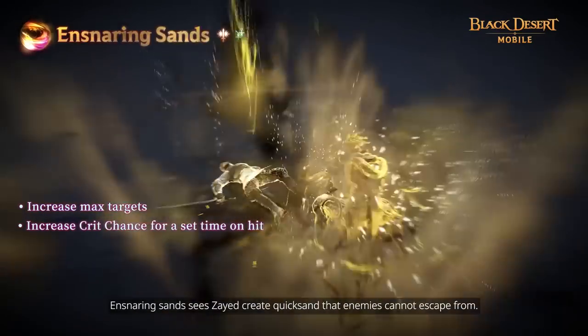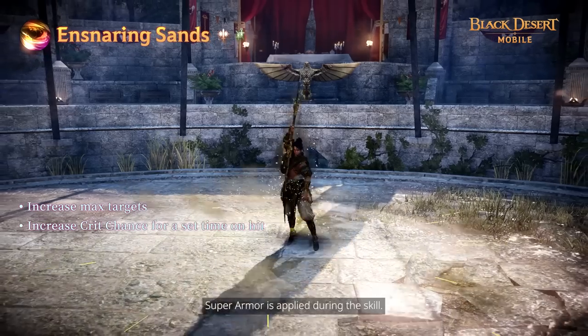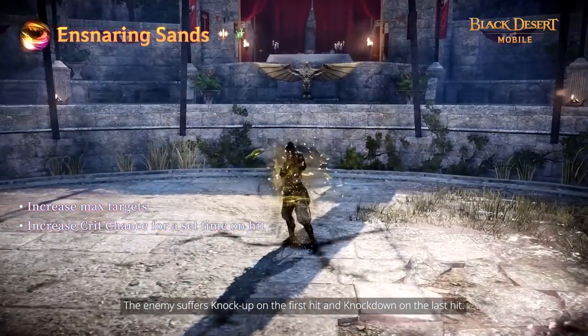Ensnaring Sand sees Zade create quicksand that enemies cannot escape from. Super Armor is applied during this skill. The enemy suffers knockoff on the first hit and knockdown on the last hit.